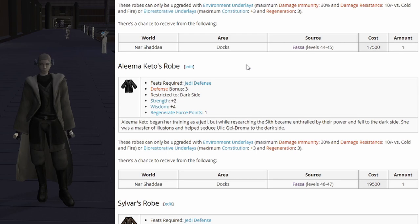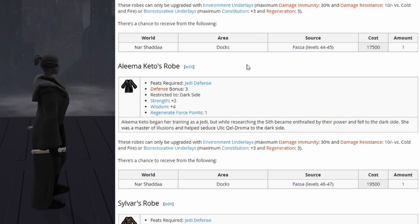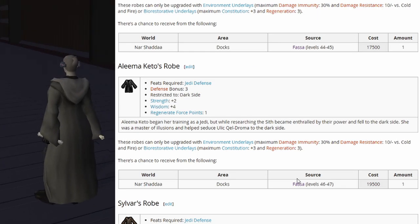Next we have Alimakito's robes, also restricted to dark side: defense bonus 3, strength plus 2, wisdom plus 4, and regenerate force points 1. It takes underlays and starts spawning around level 46 or 47.